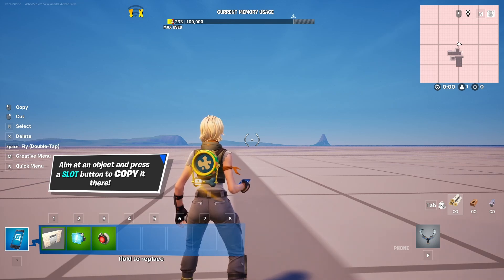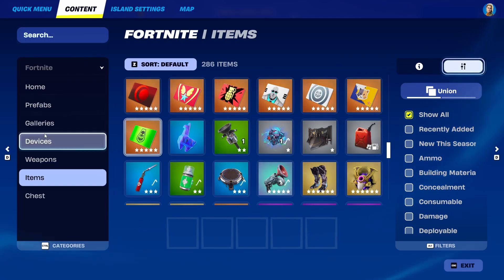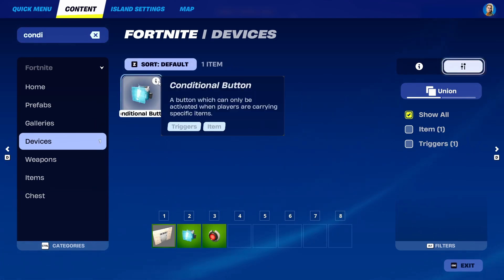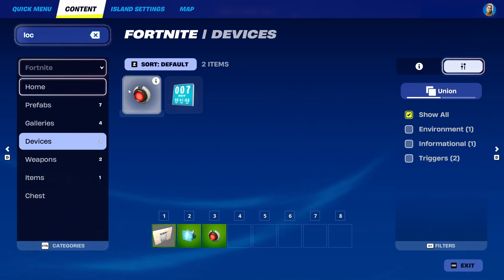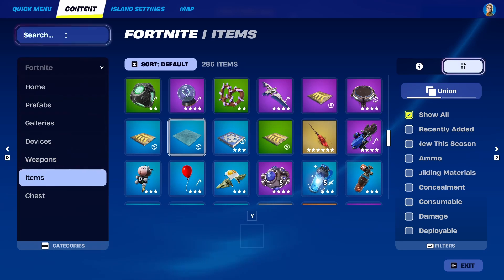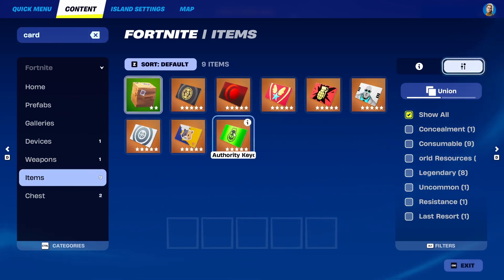To do that, we have several elements that we're going to need to use. First is the conditional button, which is kind of the lock itself. Under devices, if you search for 'conditional,' you'll get it here — the conditional button, which allows activation through the use of specific items. The second thing we're going to use is a lock to lock the door. And the last thing is an item found under items where you simply search for 'card' — we're going to use the green card.